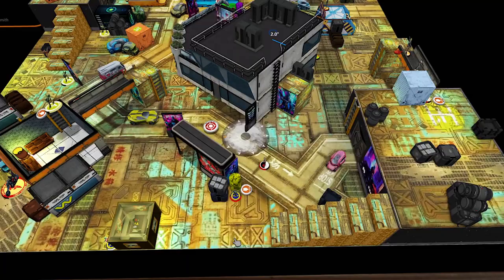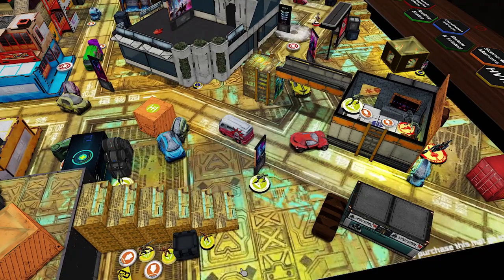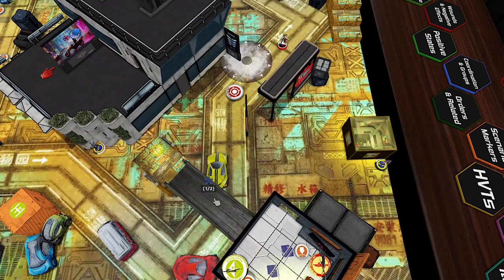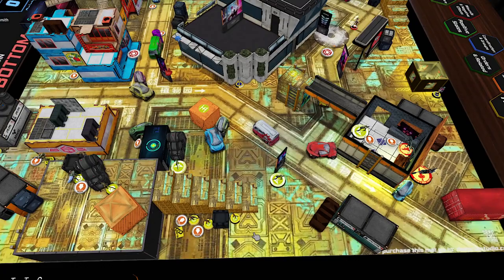We're in the first turn and the Morlocks have begun moving out. As a little bit of commentary — not a critique of Kevin's deployment because I think it's fine — but obviously we're seeing the Mukhtar not able to make full use of their forward deployment. If he'd wanted to, they could maybe have been placed up here or prone on this rooftop, but I think he's made the right call.